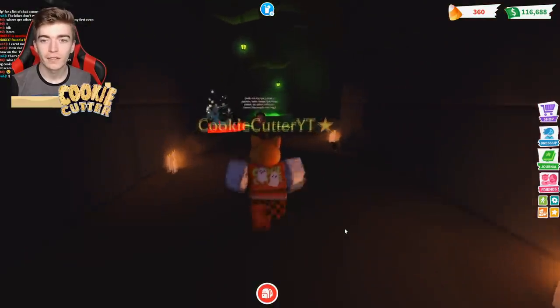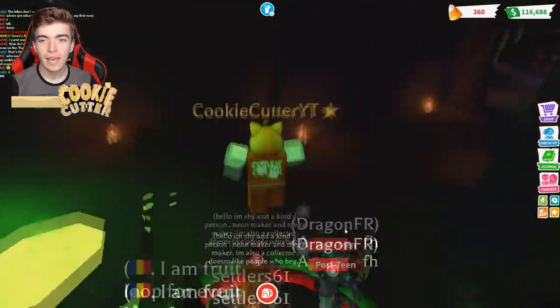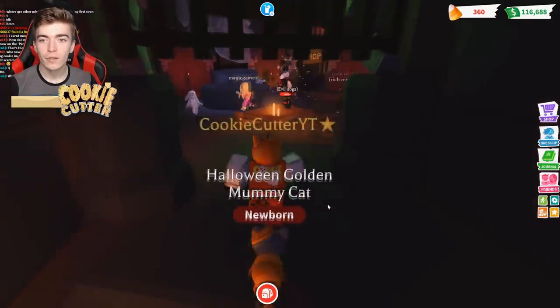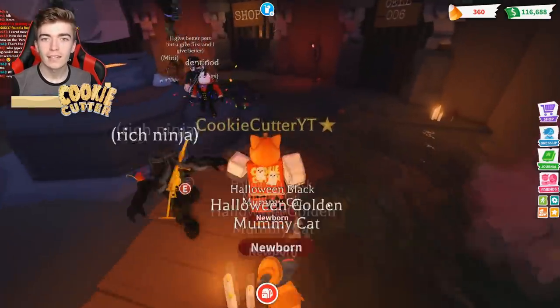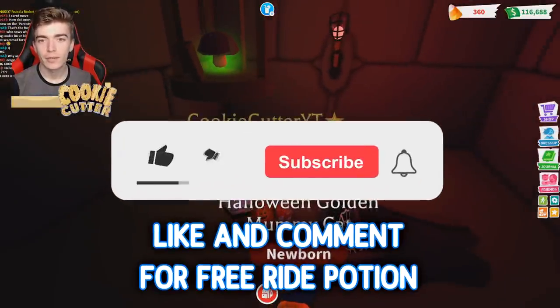You'll notice that there are two mini games inside of Adopt Me: the cauldron brew mini game, and also the other game where you have to ride around on a vehicle trying to locate the headless horseman. I will now show you the location for the potion pieces inside of that mini game.